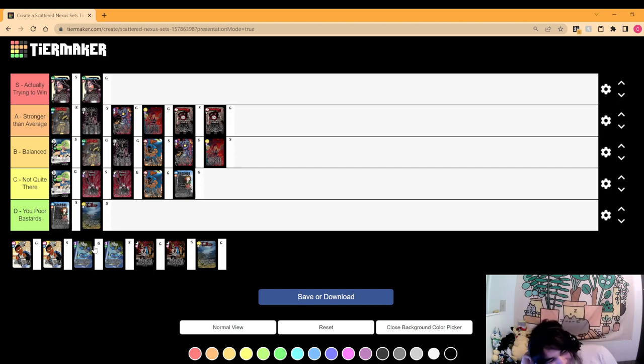Let's start with the title character: your main character guy can go back on top of your deck if he would ever be exiled. It doesn't specify where he has to be exiled from, which means if you were to exile him with Blintz's effect he gets to go back on top of your deck. And you can technically draw him the same turn he goes on top of your deck. The question is whether you can actually play around that consistently.